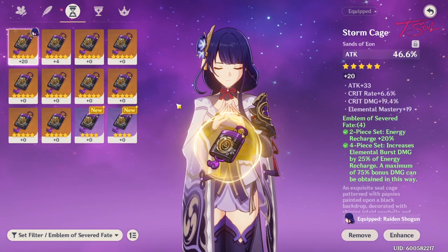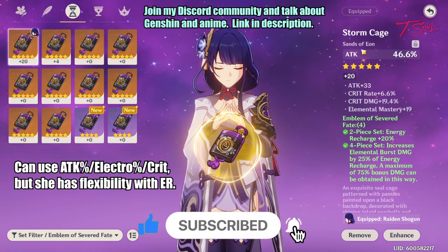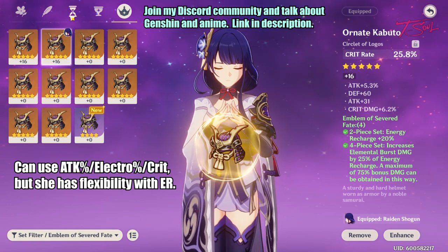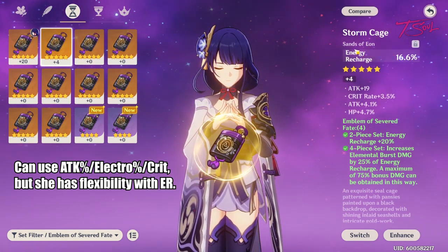Her artifact stat priority is actually different compared to other DPS characters. You can go the usual attack percent, electro percent, and crit on the sands, goblet, and helmet. It will give you a decent stat distribution, but if you want to min-max more, then there are better builds that you can do.